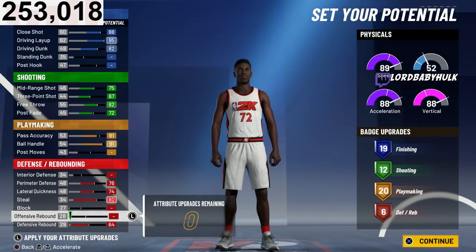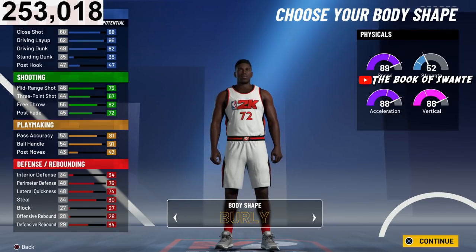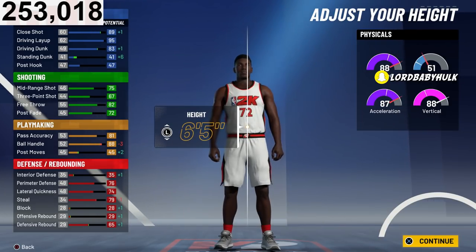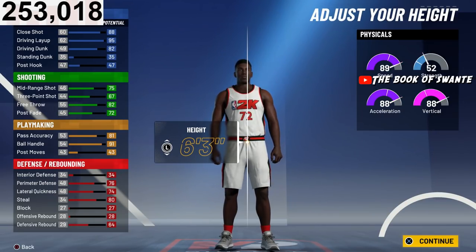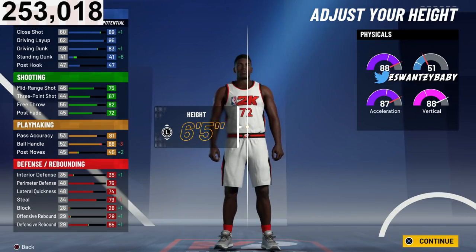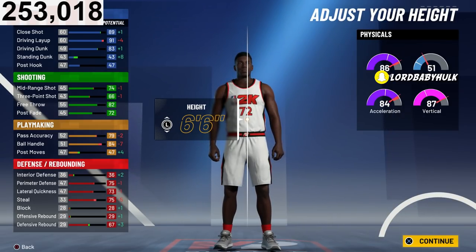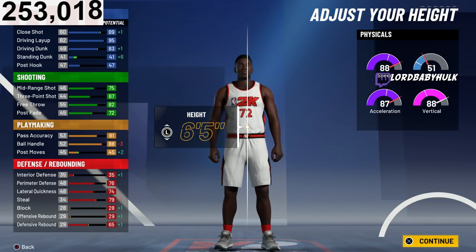The 2v2 build is gonna have more defense, and it's gonna be a whole different position. We're going burly — you want to be big and intimidating. Let me know if you're part of the burly gang down in the comments. So we're going 6'5". Now if you want shot creator takeover to make this build more competitive, you have to go 6'4" or 6'3" — that's the only way you unlock shot creator takeover. But if you're just going slashing or playmaking, choose 6'5" — it's the sweet spot. You only lose one speed and one acceleration going 6'5".